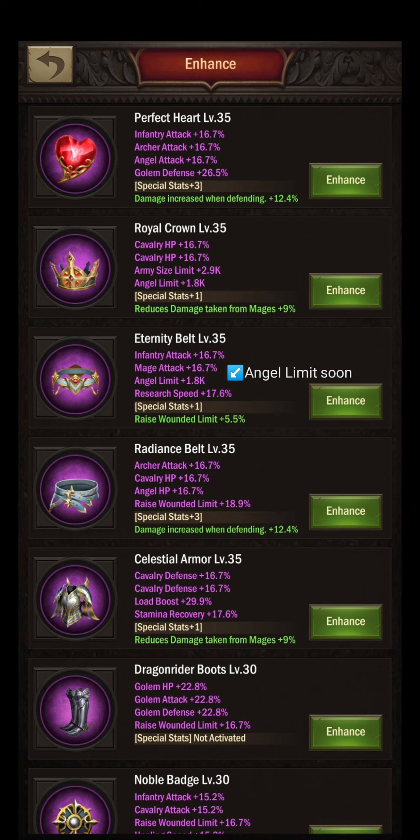I think it's interesting to see somebody who really commits to the defense play style. Followed by the royal crown — he did mention that he occasionally plays cavalry, which is interesting, with the double cavalry HP. The enhancement is angel limit reduces damage taken from mages, so this is probably one of the gear parts used when he plays with cavalry. I often state that spreading all of your obsidian steel and materials over several sets of gear parts is something I personally wouldn't do.